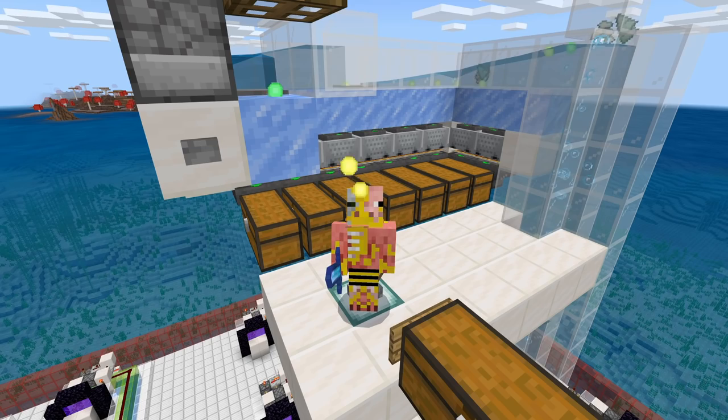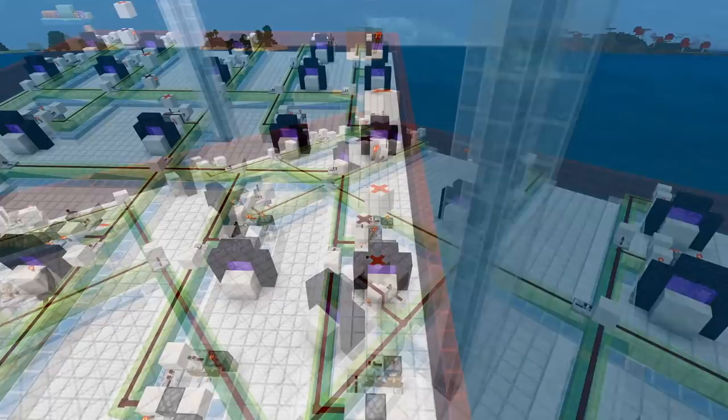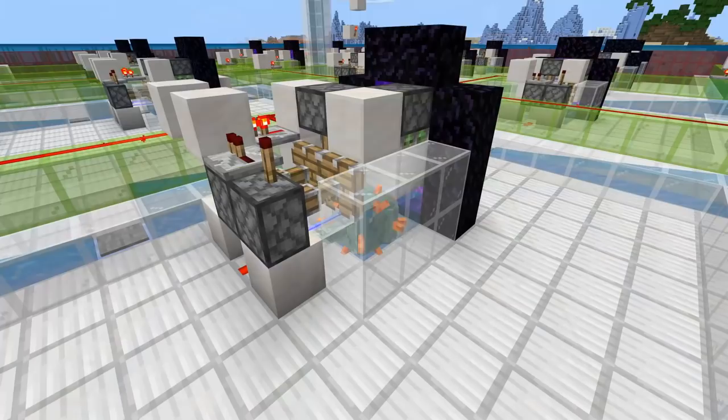Hello everyone, Signly here and welcome back to another Bedrock Edition tutorial. Today I'll be showing you how to build an advanced hybrid guardian farm in your Bedrock Edition worlds. This guardian farm is pretty insane, producing up to 55,000 drops per hour, getting you to level 50 in just about 3 minutes, and overall is pretty crazy.